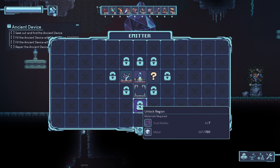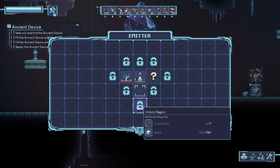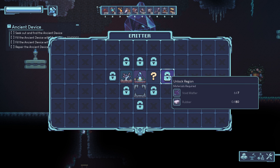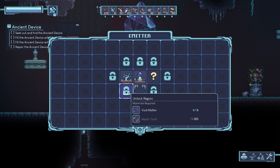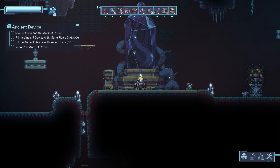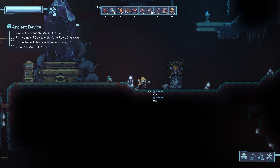I got some metal as well, so let's unlock... oh, 607. I need one more void matter. We're not going to unlock anything until I get more, but maybe we can do that because I'm going east.